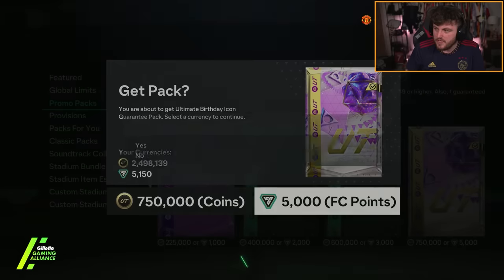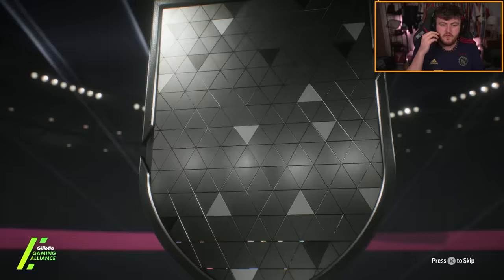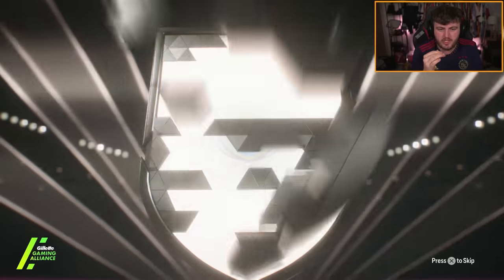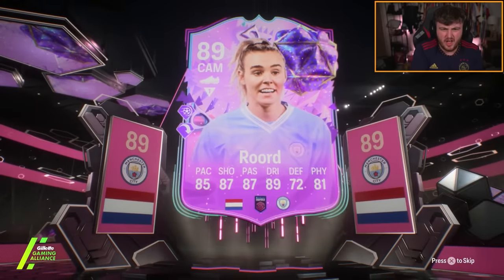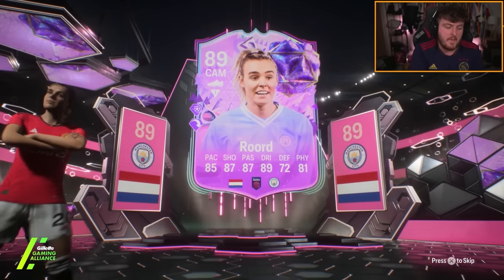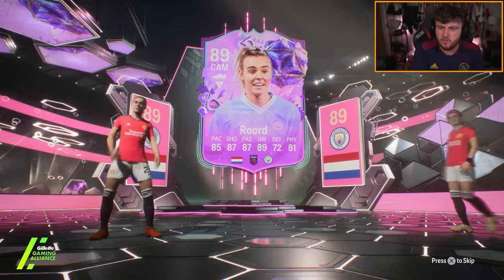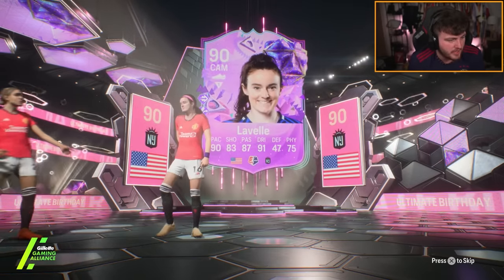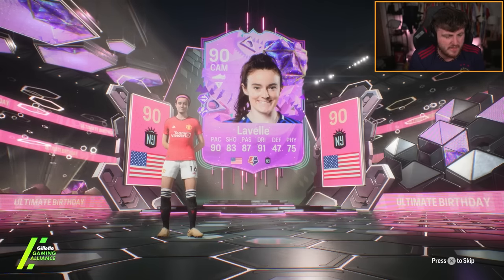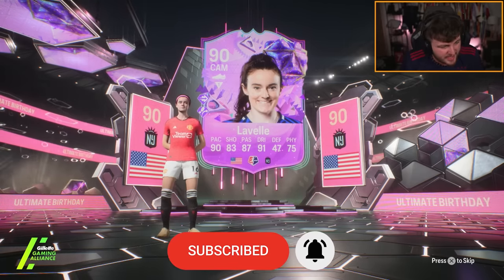So we'll open this up as well and see what we get. We've got FC birthday cards — and Raud, she got a special card? Oh, she got her birthday. Might be a mini-release I just missed. But we get Raud, and of course we get Lavelle — the most common birthday card, or most common promo card I think I've ever seen. The amount of double Lavelle packs I've seen this week is a joke. EA needs to sort themselves out. Lavelle and Raud.